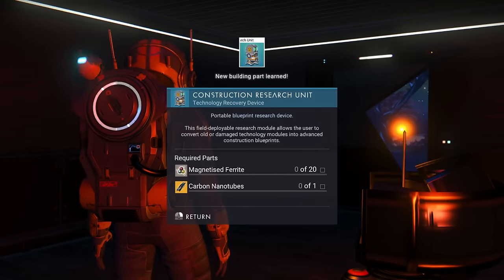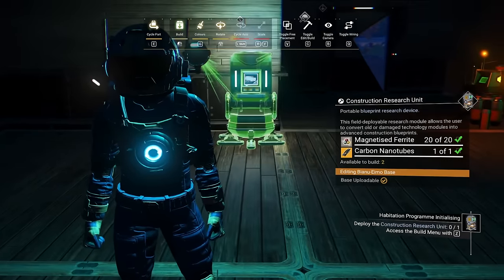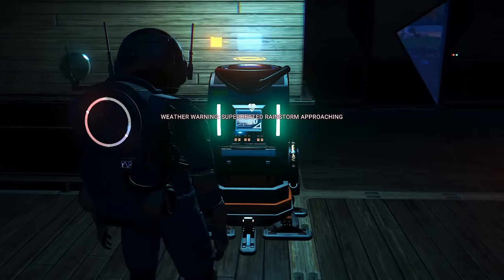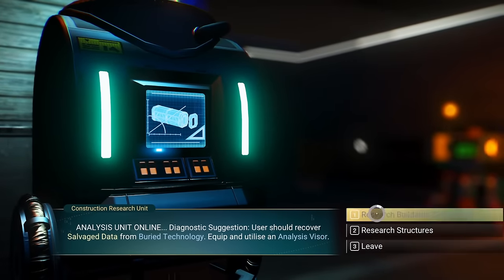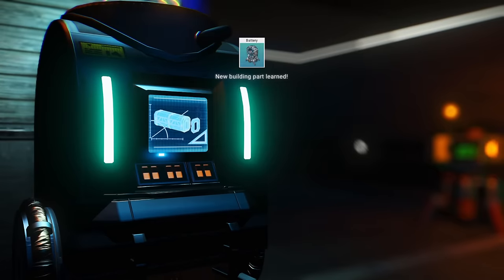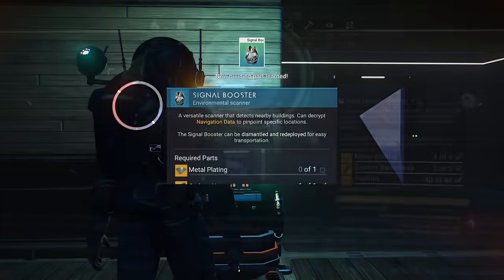After you get your base sealed up, interact with your base computer and it will give you the Construction Research Unit. Once you place that, you're actually going to be able to buy some really useful blueprints — that is, if you did the preemptive strike on farming up a bunch of buried technology modules, because you will need at least 14 salvage data at this point.